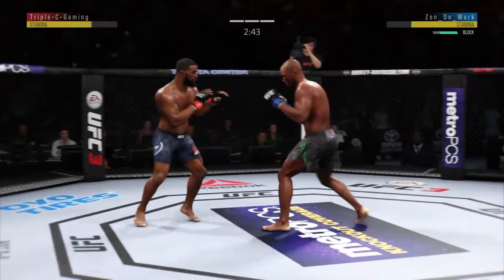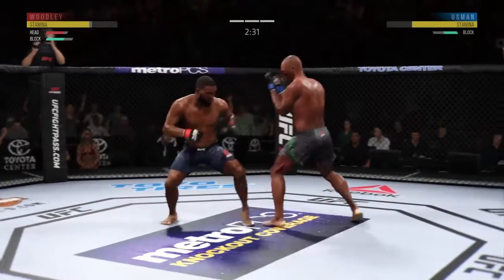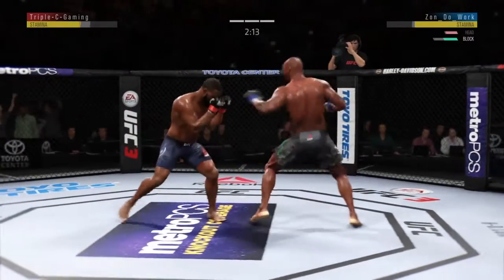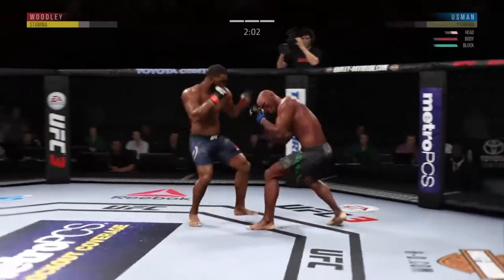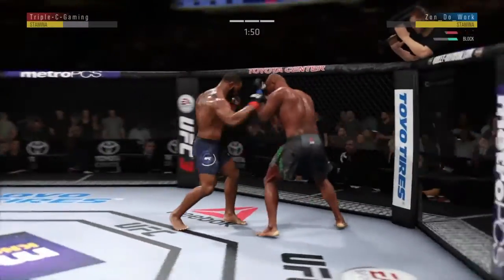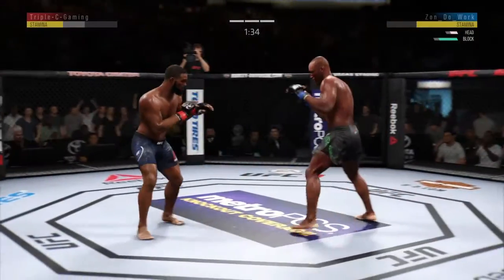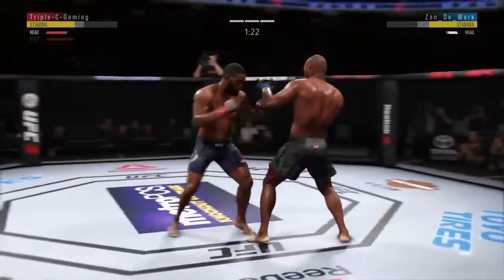I fake a takedown just to give him something to think about - I wasn't really interested in taking him down. Then I just get caught cold with the head kick, I don't know if I just didn't see it coming or thought I could duck it and was too slow. He did a very weird thing picking Usman and deciding to do nothing but stand up without even attempting a single takedown or clinch. Double jab rocks him. I try to bring his hands down with body hooks to catch him in vulnerability, but he didn't bite on it - he knows what's up.